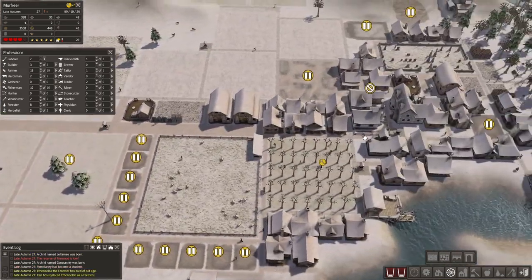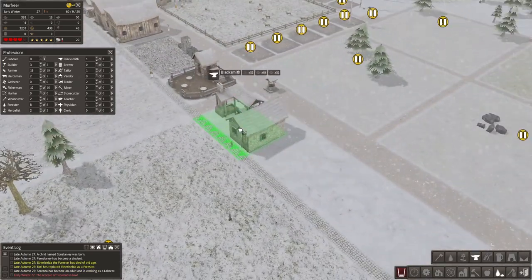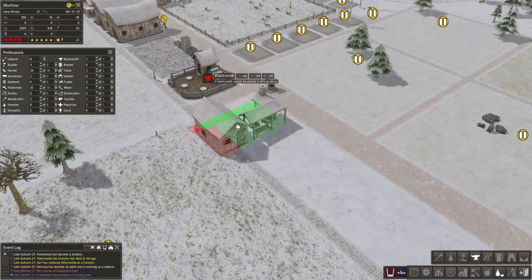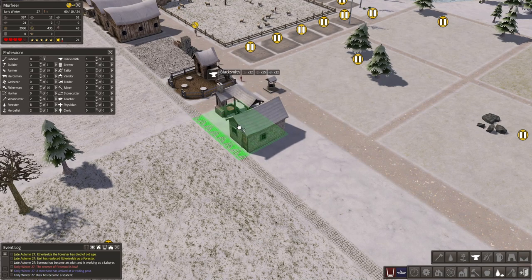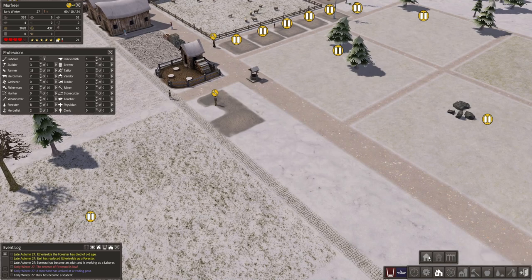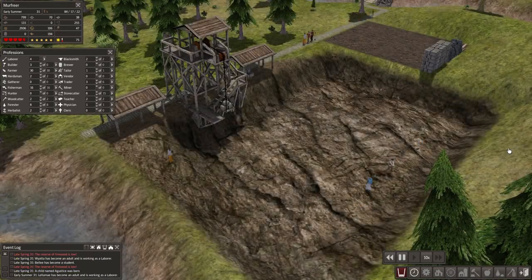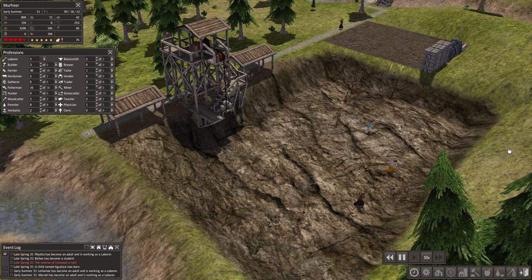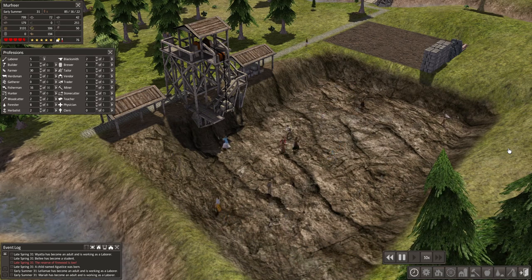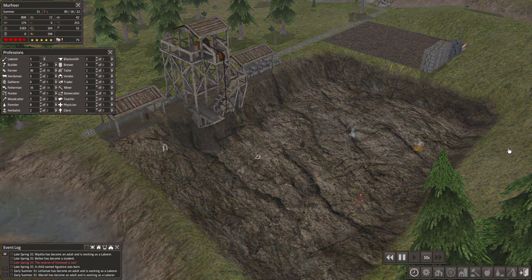I noticed we are consuming most of our tools really quickly, so I decided it would be better to have another blacksmith, which I placed along with some houses. After waiting, the stone quarry finished building and we got loads of stone.